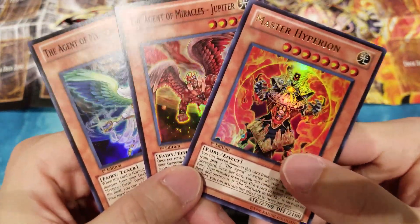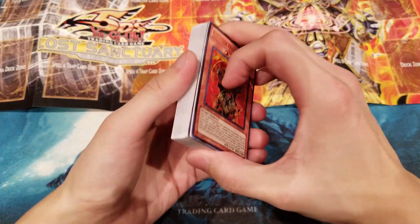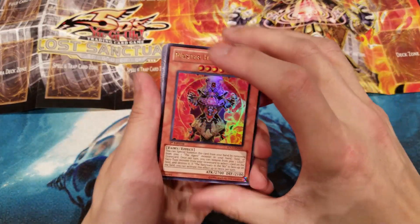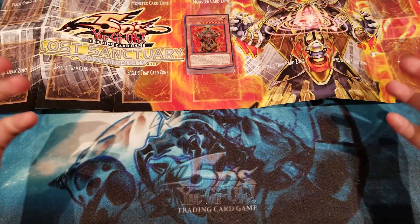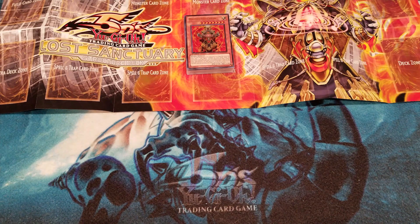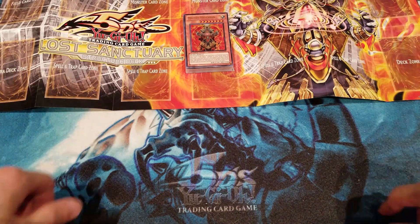Just a quick recap on the three new-at-the-time Agent cards: Master Hyperion is a really cool card, and I really hope Konami releases more Agent cards or even a new Agent structure deck — maybe a Lost Sanctuary Reloaded to bring it back to current meta relevancy. Once again, Master Hyperion is right here in the center. If you guys enjoyed this video, be sure to hit that thumbs up, subscribe to the Evolt channel, and check out the many TCG and Yu-Gi-Oh openings on this channel. Have a great day — this is Evolt signing out.